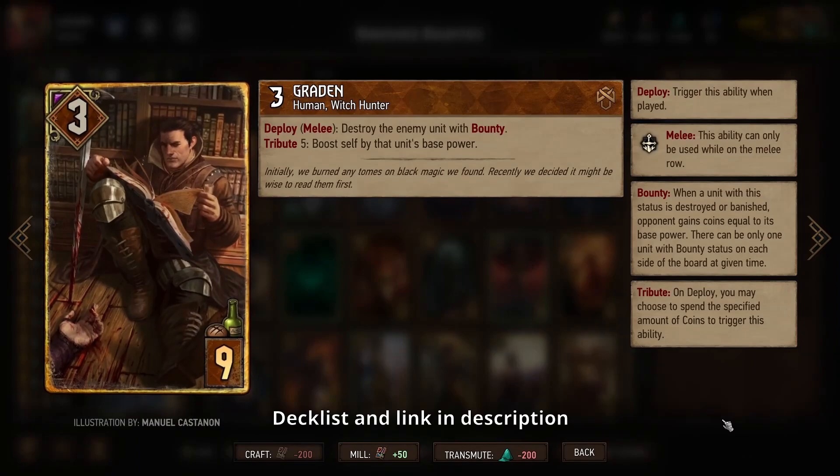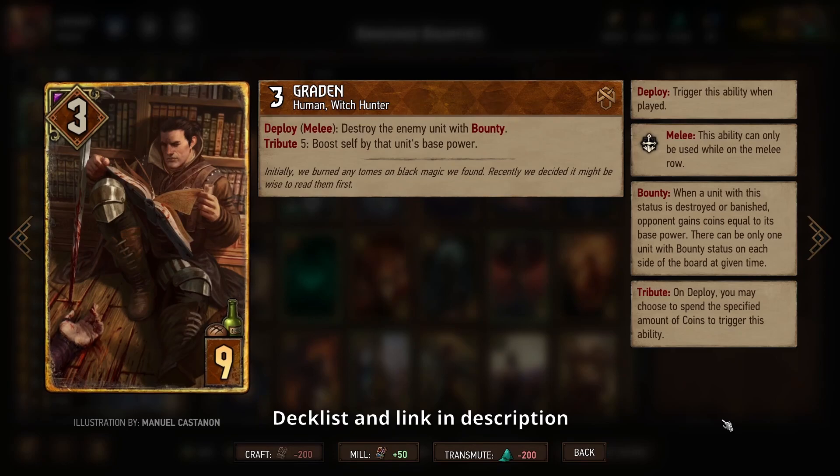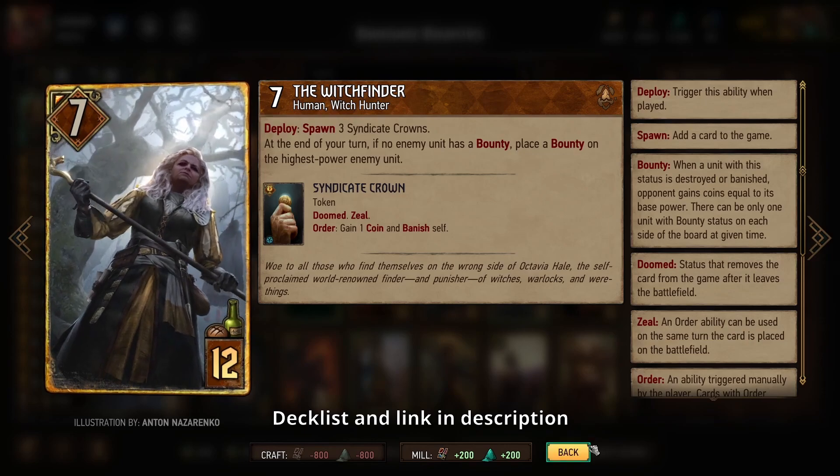There is one other even more significant way to remove your opponent's cards — Graydon can remove a card that has a bounty on it, and if you pay those coins you get boosted by its base power. If your opponent has something absolutely humongous like Tibor, you can get Graydon boosted up to 18 by spending that tribute, which is amazing. Tibor, despite having immunity, can still get a bounty placed on him with Witchfinder, and once Tibor has a bounty Graydon can get rid of him — it doesn't matter if he has immunity.